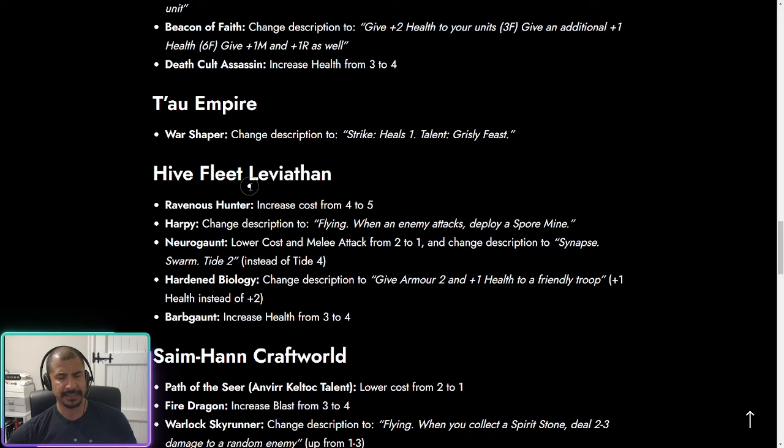For the Tyranids, the Ravenous Hunter is the incredible stratagem that essentially gives everything blood frenzy so they can attack twice — including your Swarmlord if you put it on a Synapse creature. They've just increased the cost from four to five. Long overdue, though I don't think it'll make much difference because you generally play this when you have seven or eight energy anyway. But it's good that they've tried to make it a bit more costly.